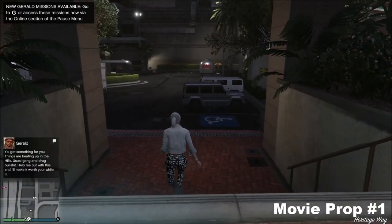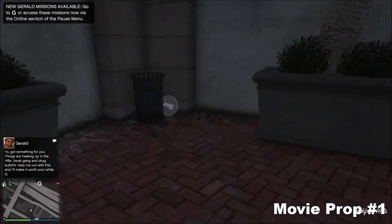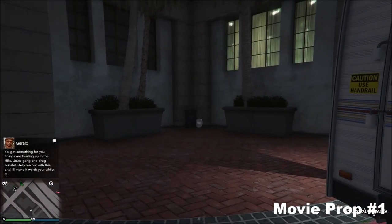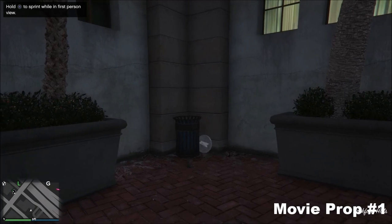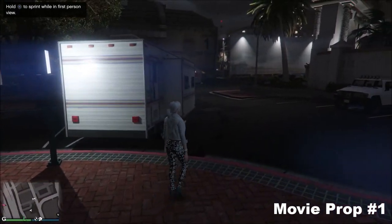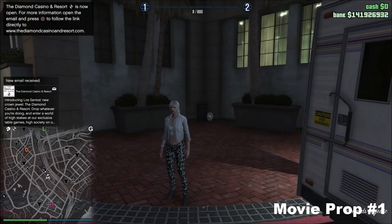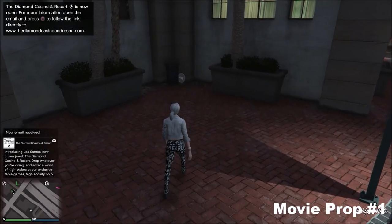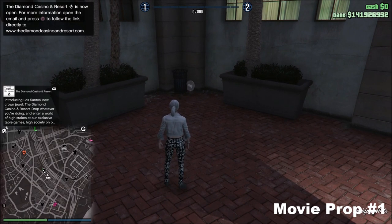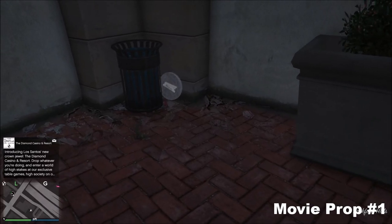Once you exit the office, luckily enough the first prop is actually outside Solomon's office, right here. Also, if you're on controller — like PS4 or Xbox — you will feel a vibration on the controller as you get closer to it. These can be confirmed done in a solo public lobby, any public lobby, invite only, any sort of lobby really. There are plenty of tutorials out there if you want to go solo.